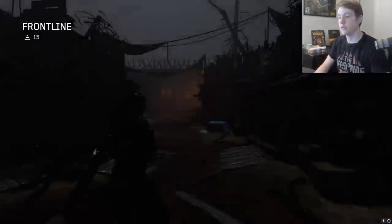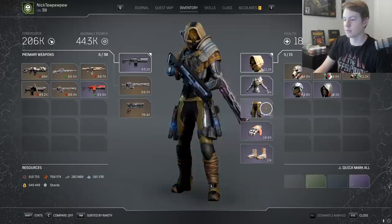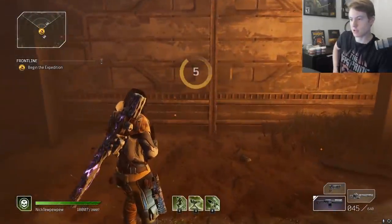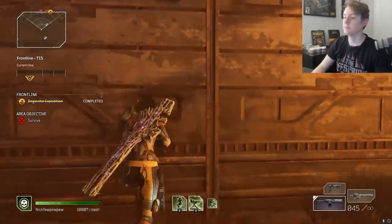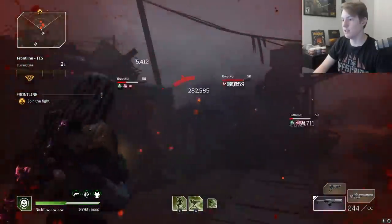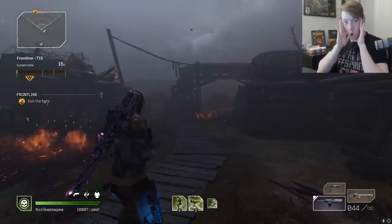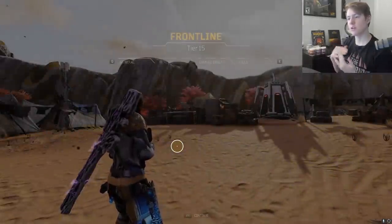I don't have anything giving me ammo back — no trick up the sleeve, nothing. My gear is completely scuffed because I had to change a bunch of mods just to show you guys this. I'm going to go in here and kill some guys — and as you can see, I get ammo back. That's crazy. Why am I getting ammo back? I don't have the mod on my build. Insane — this changes everything.